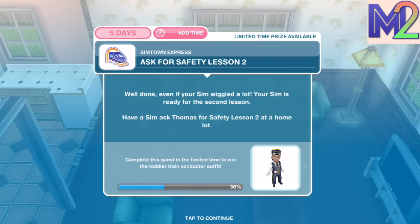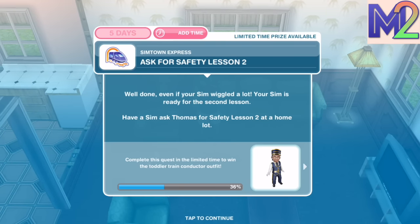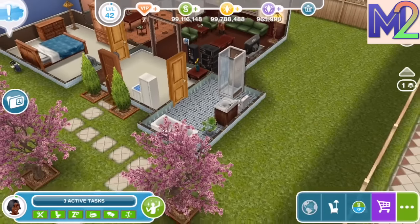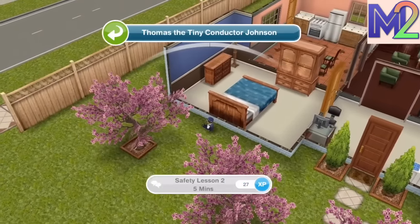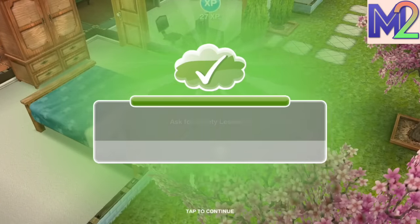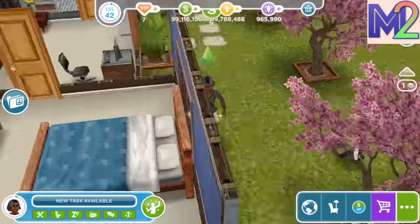Well done, even if your Sim wiggled a lot — your Sim is ready for the second lesson. Have a Sim ask Thomas for safety lesson two at a home lot — safety lesson two takes five minutes. Toddlers are given a lot of responsibility in Sims Freeplay.